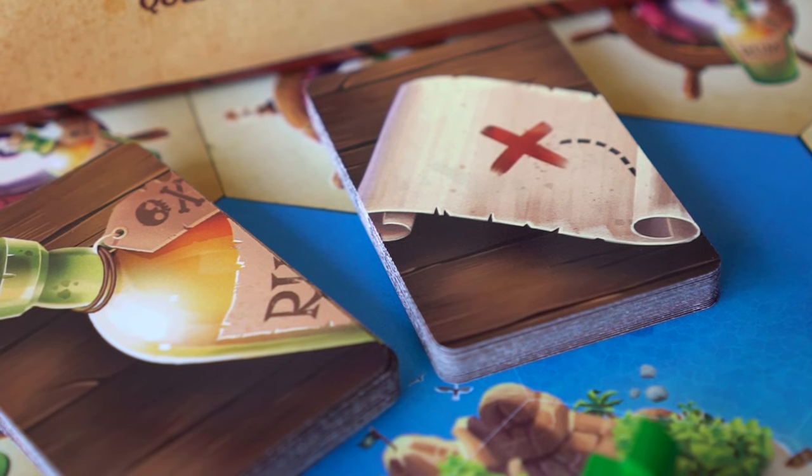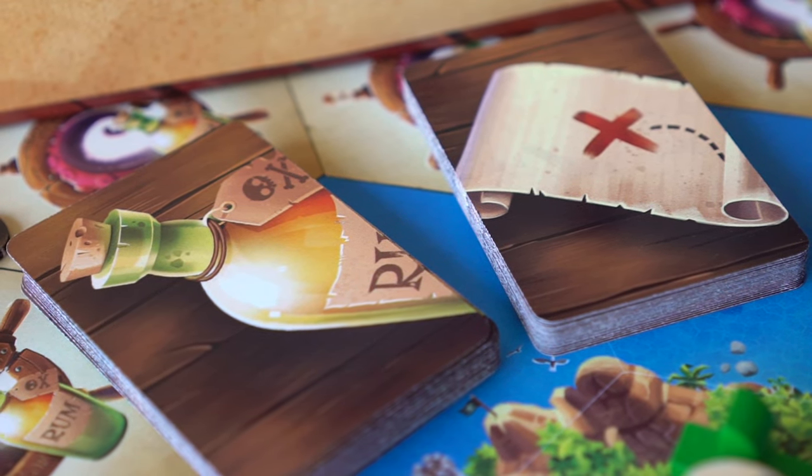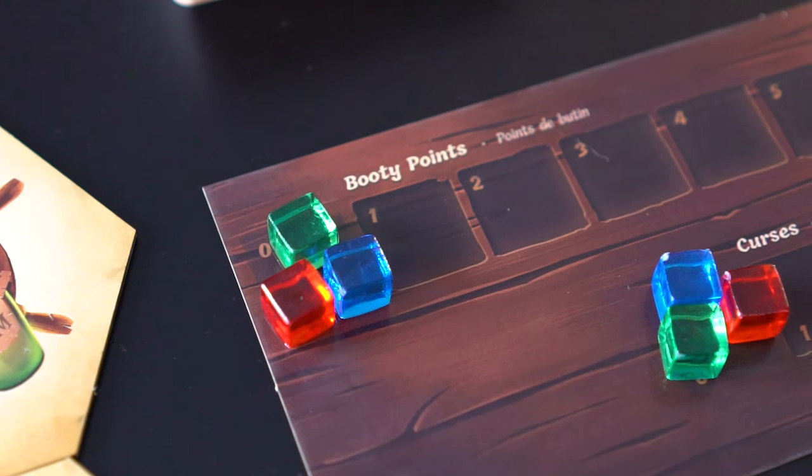In the last bottle of rum, each player will take the role of a ship captain, searching the seas and the islands of the archipelago for booty. The player who reaches 10 booty points first earns the last bottle of rum and wins the game.